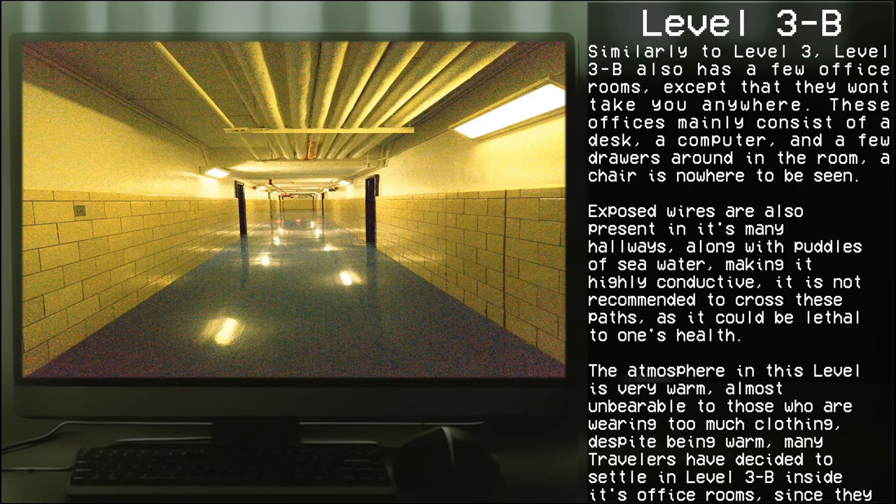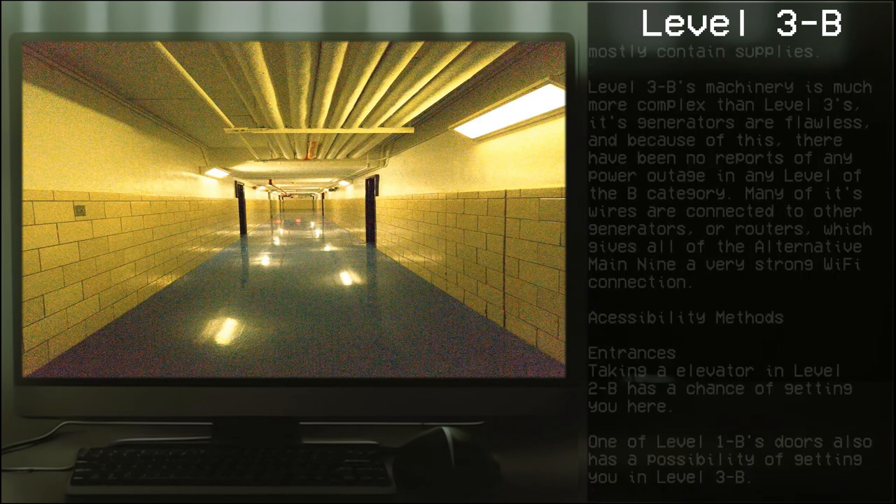Exposed wires are also present in its many hallways, along with puddles of seawater, making it highly conductive. It is not recommended to cross these paths, as it could be lethal to one's health. The atmosphere at this level is very warm, almost unbearable to those who are wearing too much clothing. Despite being warm, many travelers have decided to settle on Level 3B inside its office rooms, since they mostly contain supplies.